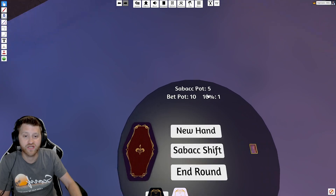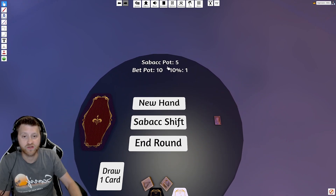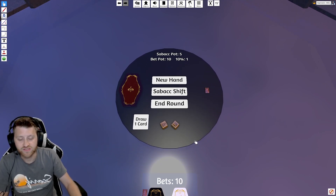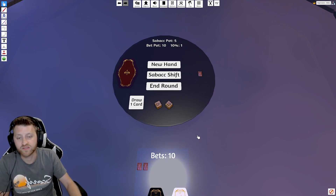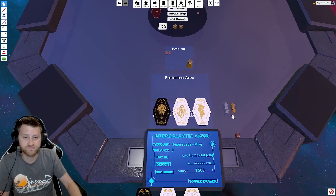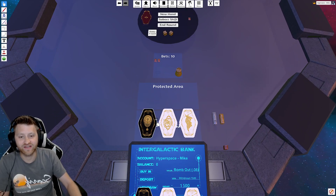If you were to bomb out, there's a 10% number you have to pay as a bomb-out fee — usually we just round to the nearest five so it's easy, whether that's up or down you can specify. Now that we've bet, let's draw a card. I don't know if I've ever gotten three negative cards like that. So I've got a card.